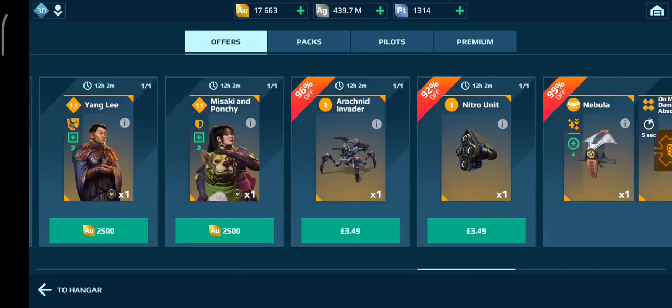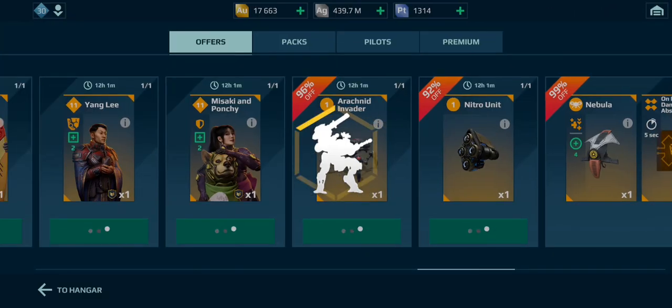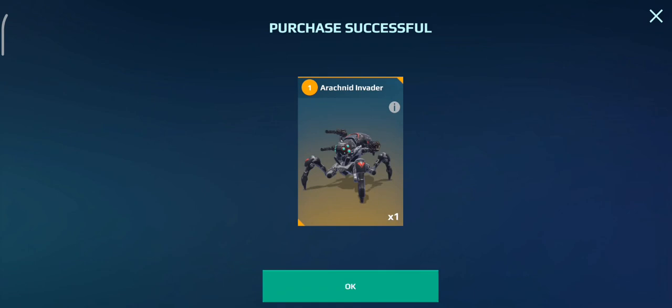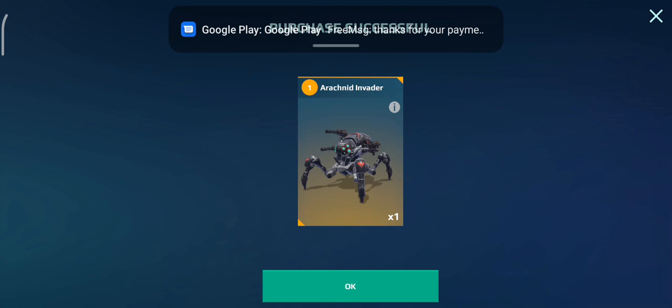We might as well go ahead and buy this thing. Right, I've done it. I've got it. But look how much resources I have as well to level this. So there we go, we have the Arachnid Invader. Now we just need to take a look at it — there's the acknowledgement thing.